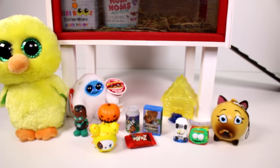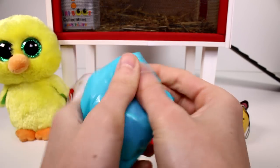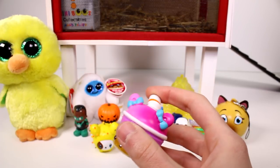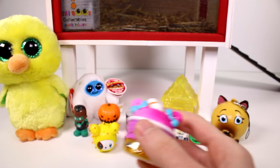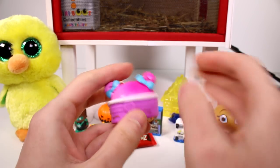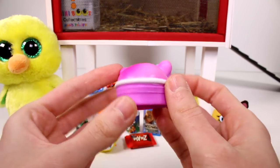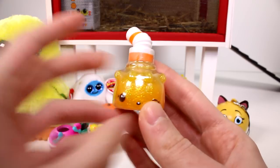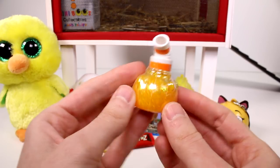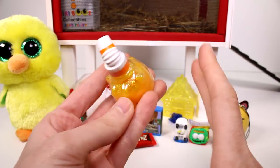Let's open the Num Noms 4.2 next. I love the ones with the straws. Let me get the checklist because I'm going to need it. This little Num Nom is Berry Blizzard and she's supposed to smell like berries — she does not. She's in the smoothies category, she looks really good otherwise. And then this little friend is definitely one of my favorite types of Noms — it has the little straw. This one is a special edition glitter, and it's orange. The straw ones and the candle ones are my favorites, they're just so cool.